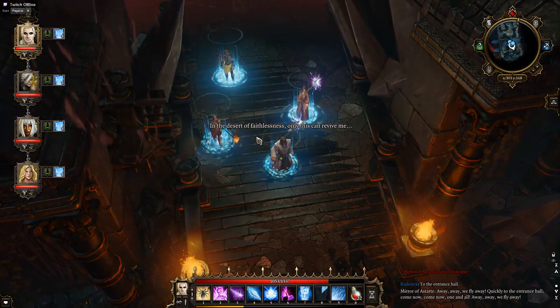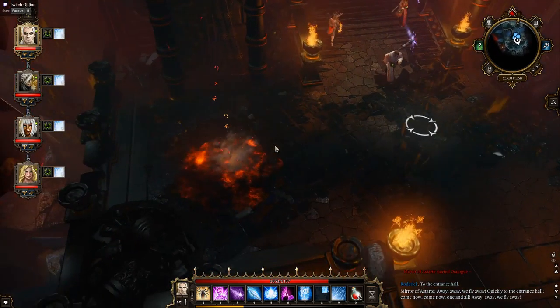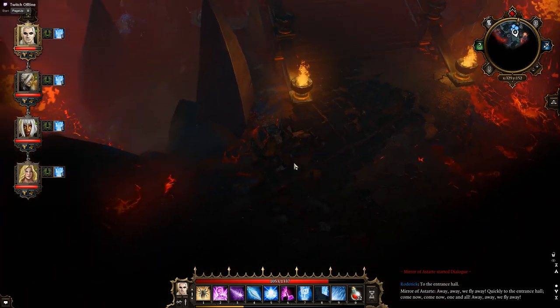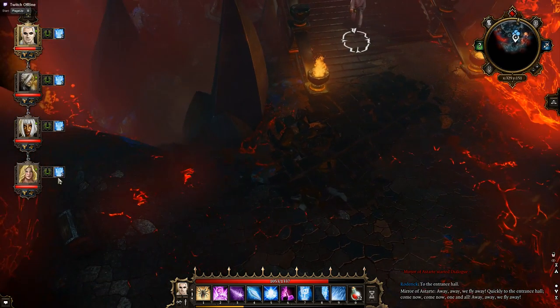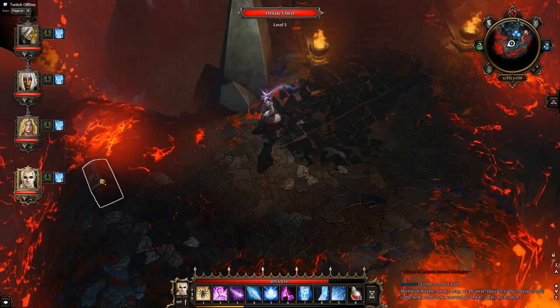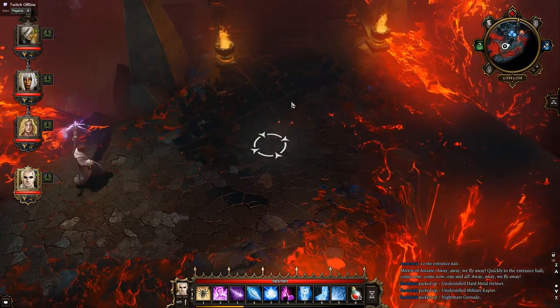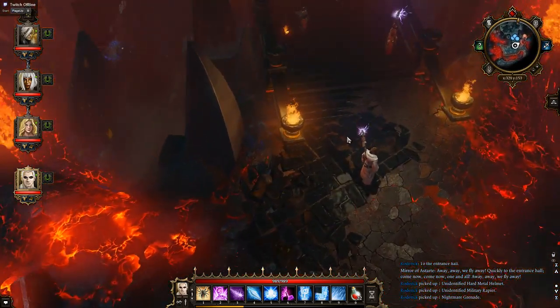In the desert of faithlessness, only this can revive me. What have we got here — continue down. Oh, I remember that. Quickly, quickly, quickly! And back. Look how the lava engulfs you if you stay there. There we go — we've got that. Over this way.